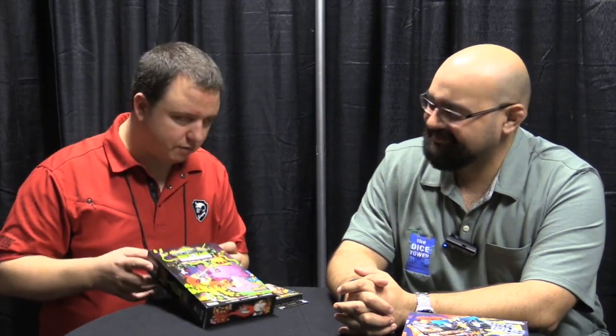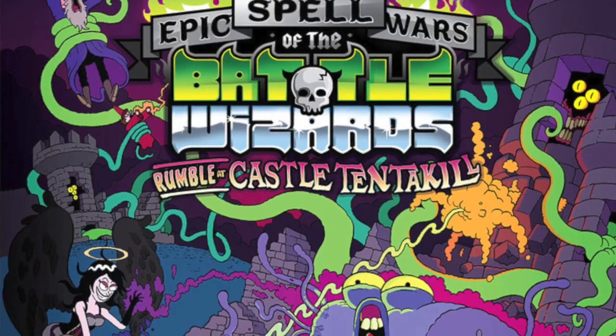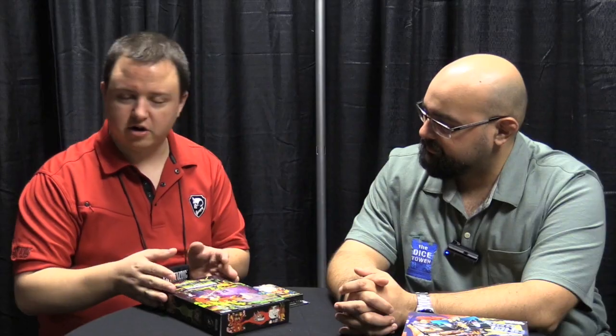Next up, another thing we just announced is the long-awaited sequel to Epic Spell Wars of the Battle Wizards: Duel at Mount Skullfyre. The sequel is Epic Spell Wars: Rumble at Castle Tentakill. It's a standalone game, also a $30 SRP, but not only is it standalone — it also acts as an expansion for the original Duel at Mount Skullfyre game, so you can mash all the cards together. There are new unique mechanics, and the castle standee actually has function in the game now. You're trying to vie for control of the castle while casting your crazy spells.